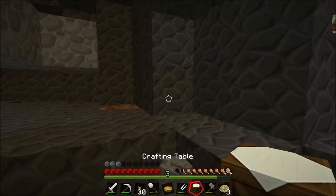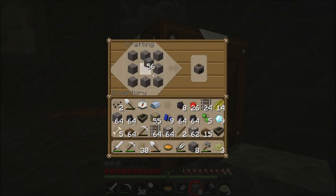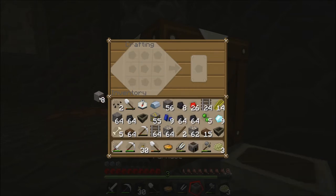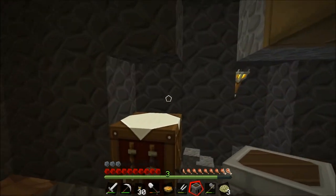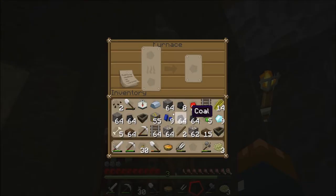We have enough to make a crafting table. We can now make a diamond pickaxe — no, we need to smelt up some stuff first so we need to get a furnace. Luckily we can use this coal to smelt up some iron.